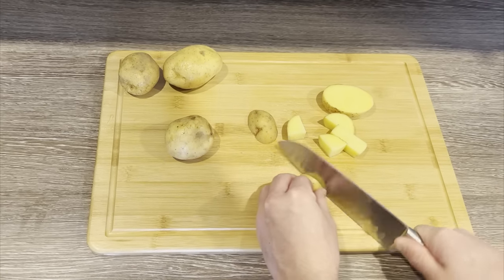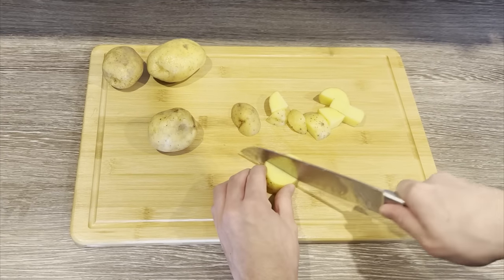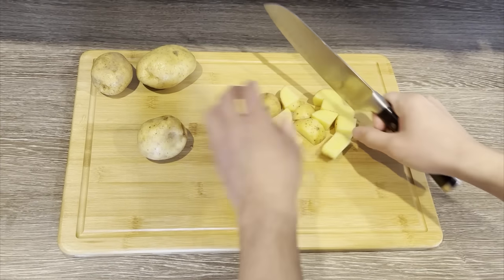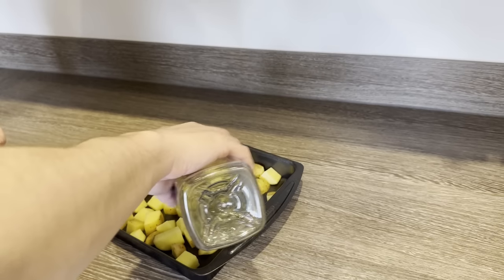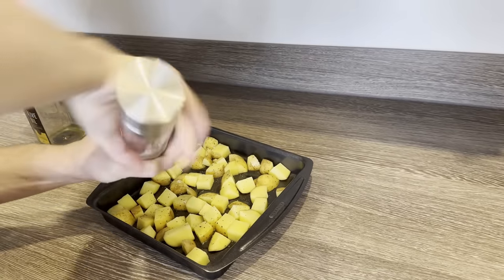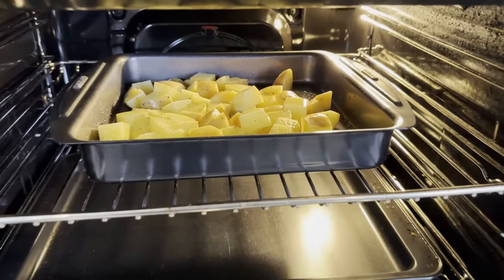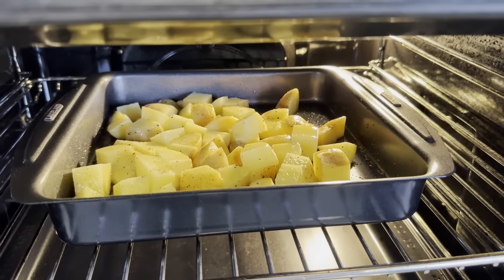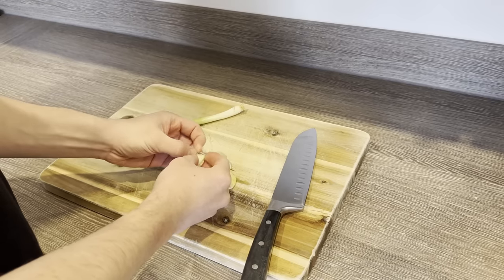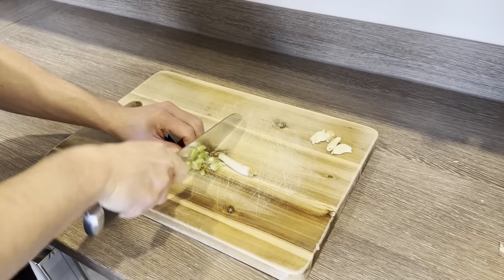HelloFresh is here to save the day though, as they send delicious recipes and fresh ingredients right to your door. Today I made their chicken in creamy tarragon sauce, and it was fantastic, and also something I'd never made before. It's fast too — from start to finish the whole thing took me like 30 minutes, and I had a lot of fun while making it because it was something new. At the end I felt really accomplished; I hadn't actually felt that in the kitchen in a long time. With HelloFresh, eating well in the new year can be stress-free and delicious. With over 35 weekly recipes, they have the options you're looking for to help you achieve your goals.